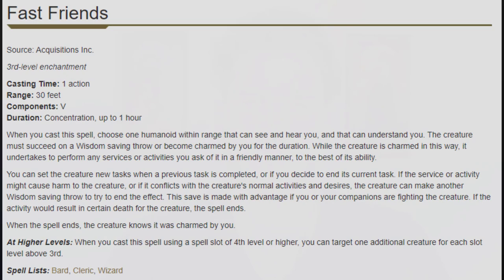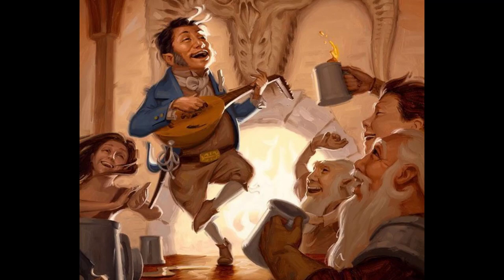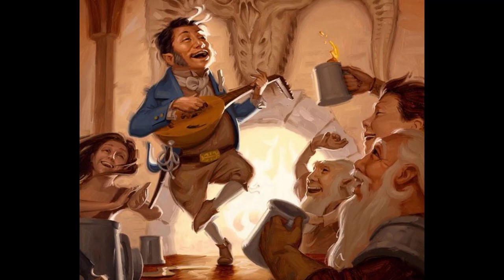Next up is Fast Friends. This is like Charm Person except supposedly a little bit better, because if we ask friendly they're going to take on the task no matter what — or so it says. However, if it conflicts with the creature's normal activities and desires, the creature can make another Wisdom saving throw. We're casting this spell because we want them to do something not normal, and as written that calls on another saving throw. It's really weird — I don't think that line should be there. It really does feel like Charm Person except they will do everything they would normally do without a save, and they're going to do it happily. But if they do anything outside of what they're normally going to do, it's another save, which is worse than Charm Person. It's a hard spell to evaluate because it depends a lot on how your DM interprets these words. As written it sounds like even worse Charm Person, which is definitely not how it's intended. I'd probably be ruling on the lenient side of Fast Friends as a DM myself.